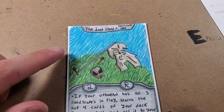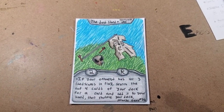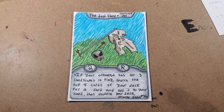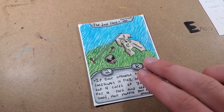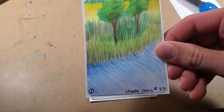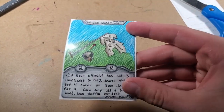Finally, this one's kind of inspired by a Van Gogh-esque background. I probably should have done the flag also in that style, but I'm still happy with how this card turned out. It's The Last Stand. 2 cost — if your opponent has all three landscapes in play, search the top four cards of your deck for a card and add it to your hand, then shuffle your deck. You can only have one copy because it's a rare. It's kind of bad unless you get it at the start of the game when your opponent still has all three landscapes in play — then it's really good, it's broken. But if you get it towards the end of the game, it's useless. Maybe this is kind of a gamble card.